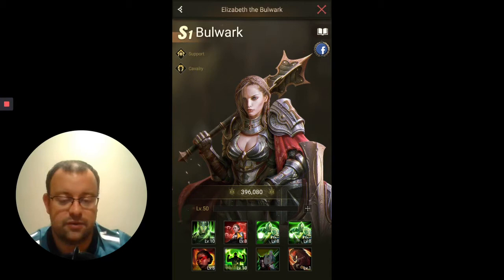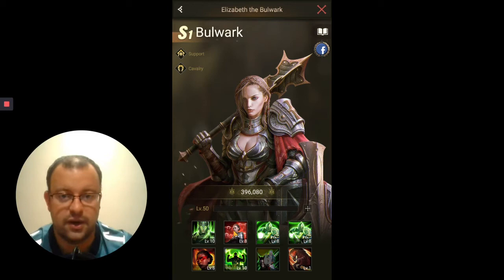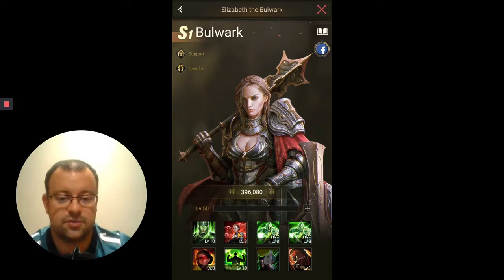Bulwark — each of these S1 Heroes are kind of split into three groups of three, which include one Archers Hero, one Footman Hero, and one Cavalry Hero. Bulwark has a similar skill set to the Judge, so some of the descriptions you see here are going to be very similar to what we already covered in the Judge video.